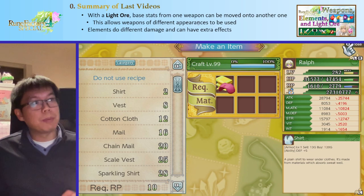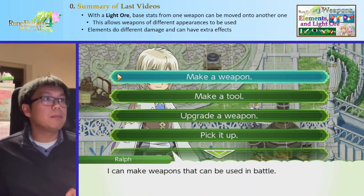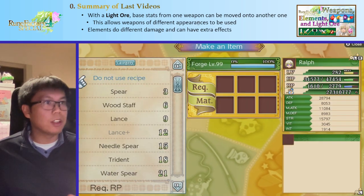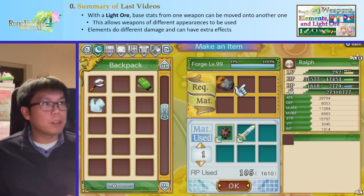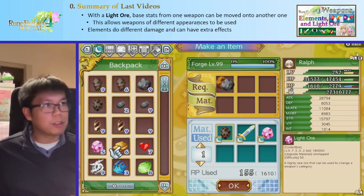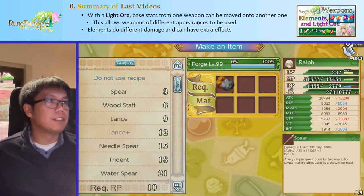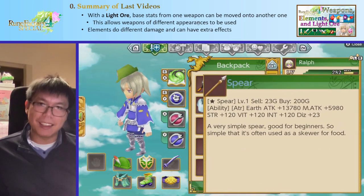In the weapon video, we spoke about what makes weapons unique. Normally you can use weapons in crafting the same way as armors, but thanks to an item called light ore, we can use different types of weapons. If I craft a spear with a spear and a sword, it normally doesn't work — but with light ore I can create a spear with the stats of a longsword, like this spear with 13,000 attack.